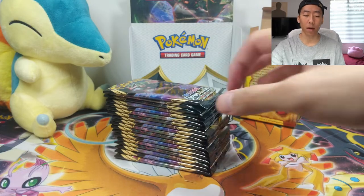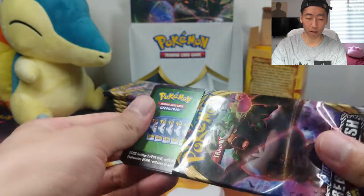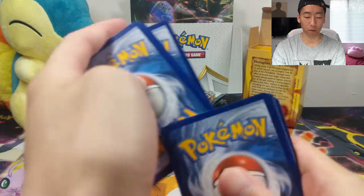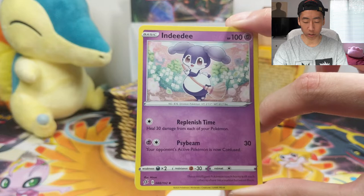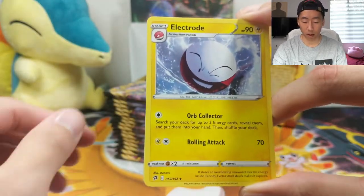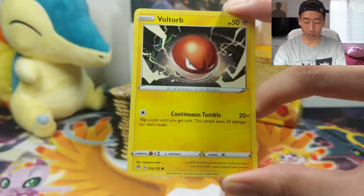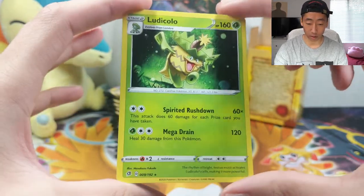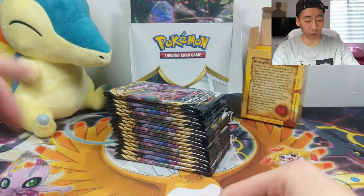I still have 2 more packs with code cards for you guys, so let's start from the top. We have a Rillaboom pack and this is a green code for you guys. So let's get right into it. We have a Dark Energy, Indeedee, a Skyla — Skyla's actually back in rotation, so very cool — an Electrode, Toxel, Litwick, a Lotad, Clefairy, Voltorb, a Reverse Binnacle, and a Ludicolo non-holo. Very cool, very green card.